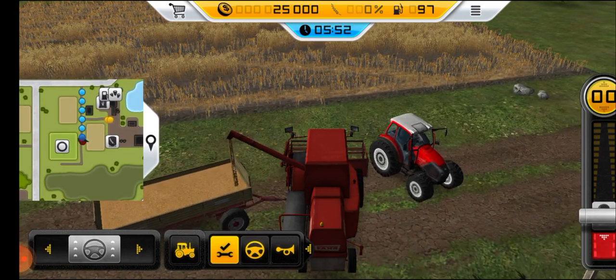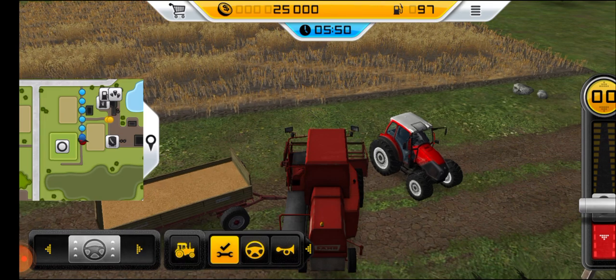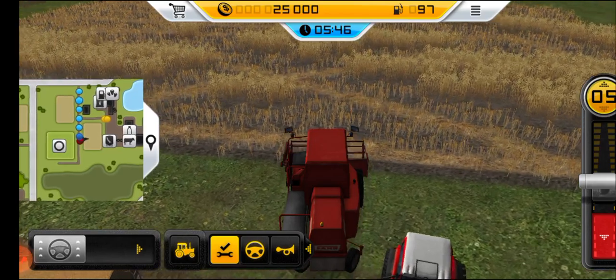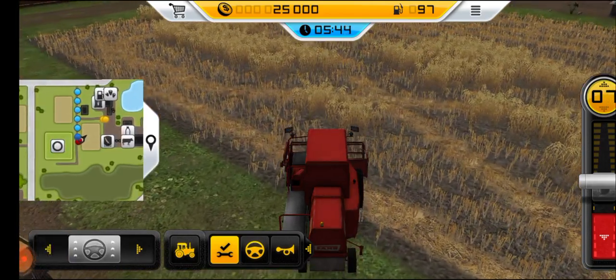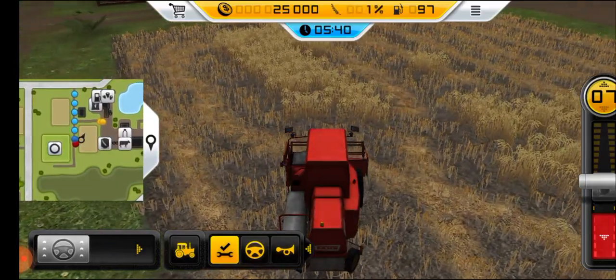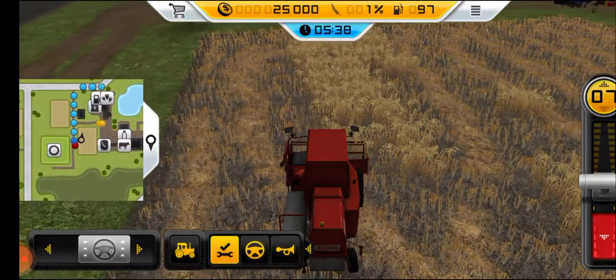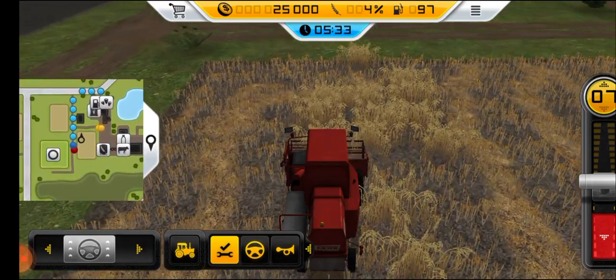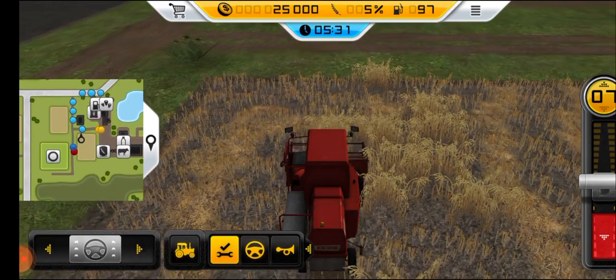Now once again he is putting the weight into the trolley and now once again he is going. What will he do now? Still some of the places are remaining to be done. Oh yeah. Okay, calculation is important and now one section is done. I think in this level we will see all of that will be done as well in the meantime. Let's see how this is going to be done.